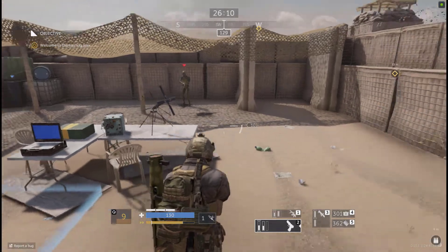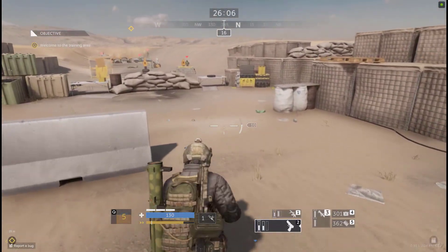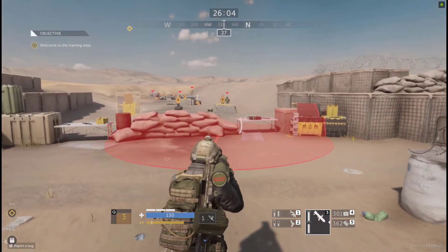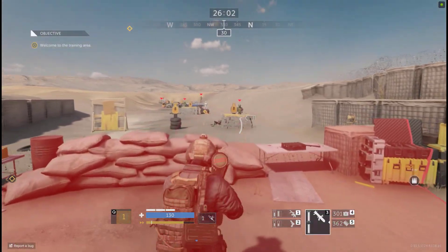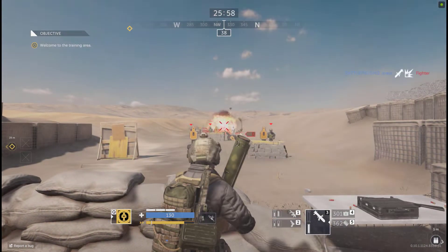Sputnik is also complemented by his portable rocket launcher that does 160 damage in its effective radius of 7.5 meters. In addition, you are able to equip up to three rockets with the right skill puck equipped to your operator.